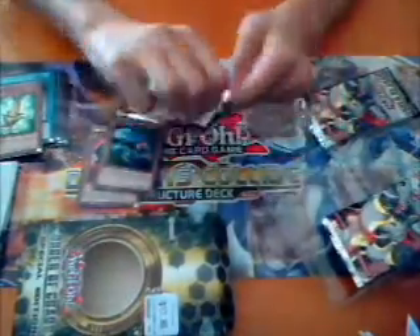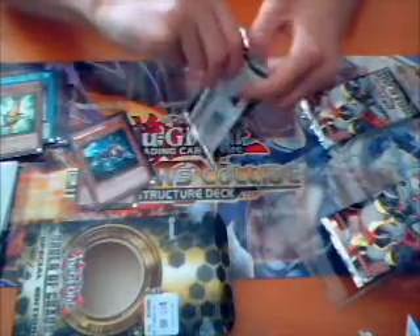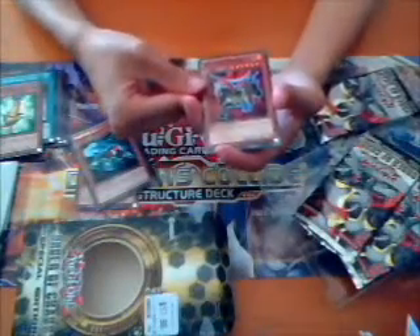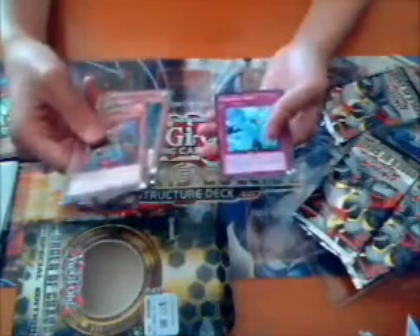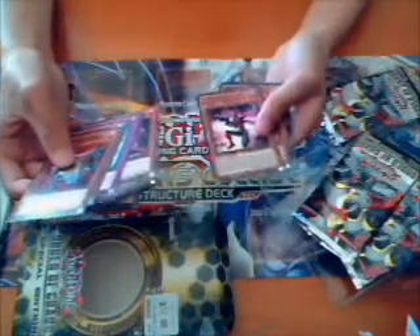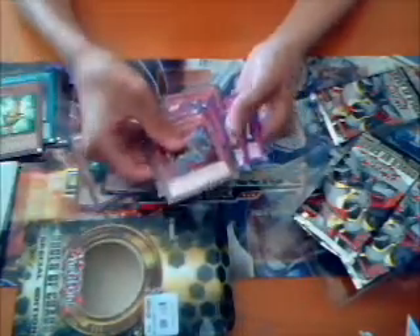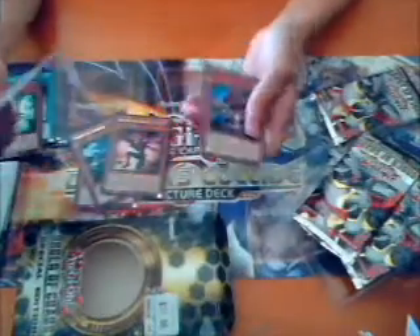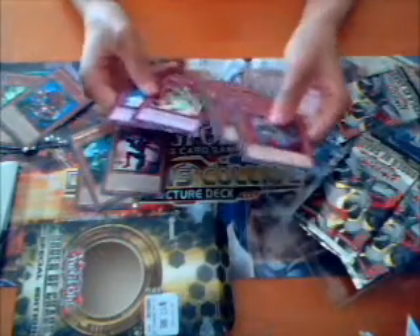Last pack. I guess I can get something good out of this one as well. Evil Saw Terrias, Aqua Armor Ninja, Viable Form, Flame Armor Ninja, Inzektor Dragonfly — nice — Photon Circle, Zen Maelstrom I think it is, Evo Barnage, Inzektor Centipede. Alright, sorry to guess. Not bad.